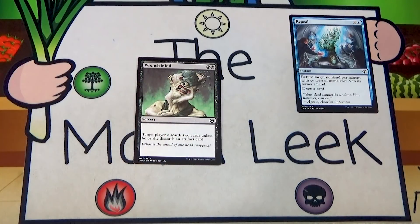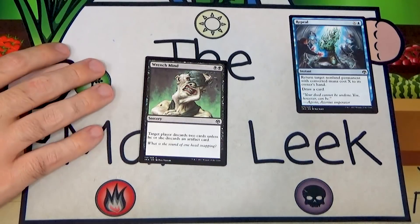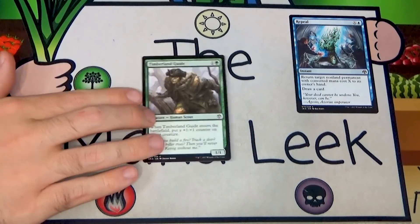Wrench Mind is up next — black black sorcery: target player discards two cards unless they discard an artifact card. There are some controlling decks in this format which I love, and Wrench Mind can go in one. But you need a really solid control deck for it to be worthwhile, and it's certainly not a first pick even if you're thinking about that direction.